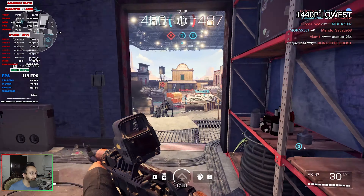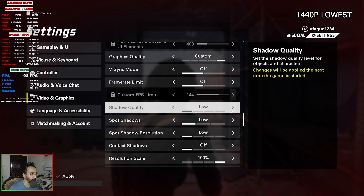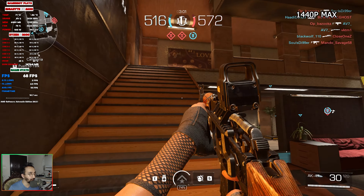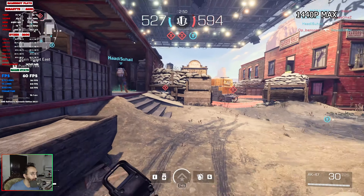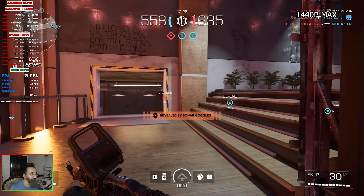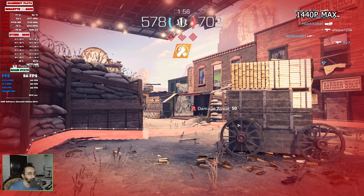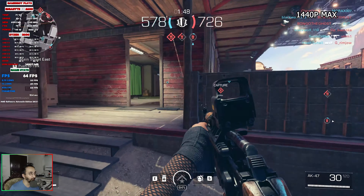I'm going to push to maximum settings at 1440p to see what we get. At max settings 1440p we're still above 60 FPS most of the time, averaging around 60 to 65 FPS with acceptable 1% lows. However, the FPS does drop into the low 50s during battle, which makes it not very playable. I'd take my recommendation back — 1440p max settings is not enjoyable on this hardware.